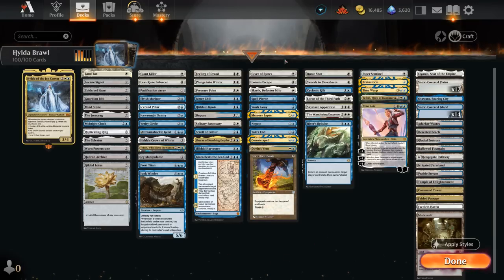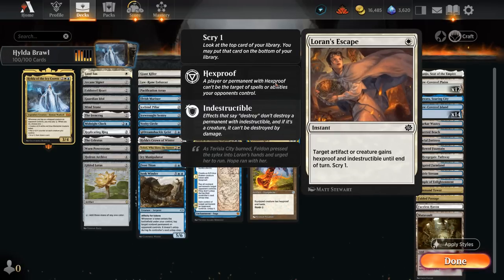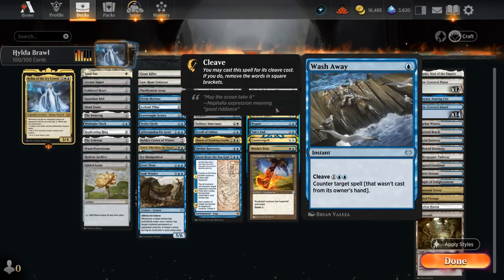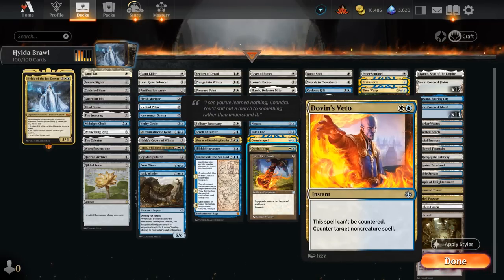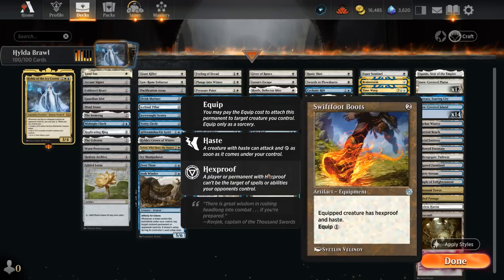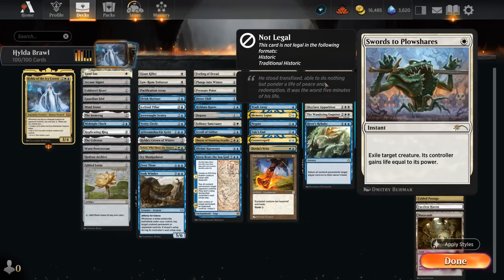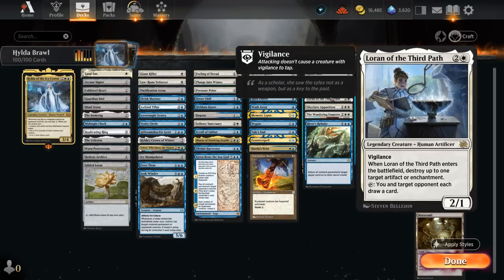Moving to the protection category, we have Giver of Runes and Skrelv, which the opponent has to answer before dealing with Hilda. We have Loran's Escape to give Hexproof and Indestructible at instant speed, Spell Pierce to counter non-creature spells for one mana, and Wash Away as a one-mana answer to the opponent's commander. Memory Lapse and Counterspell can deal with anything. Negate and Dovin's Veto handle opposing non-creature spells, and Tail's End can counter opposing commanders or other legendaries. Swiftfoot Boots can be equipped for one mana, giving Hexproof and Haste. Our removal section includes Runic Shot — one mana to destroy a tapped creature, kickable to Scry 2 — and Swords to Plowshares as a staple. We have Cyclonic Rift and River's Rebuke to potentially bounce all opposing non-land permanents, and Loran to destroy artifacts or enchantments.